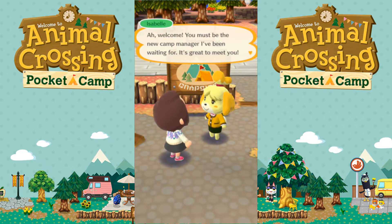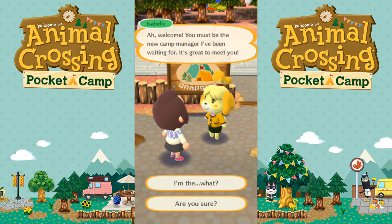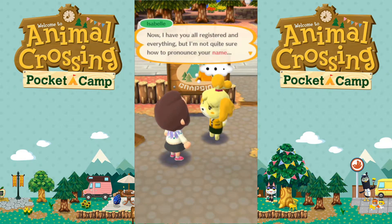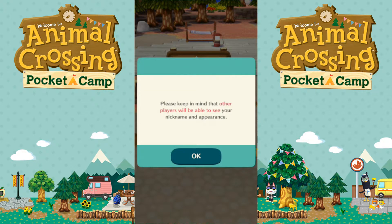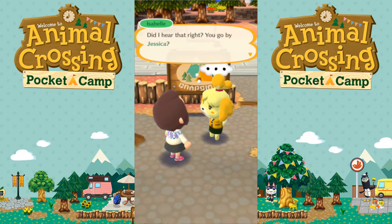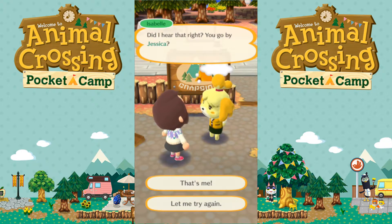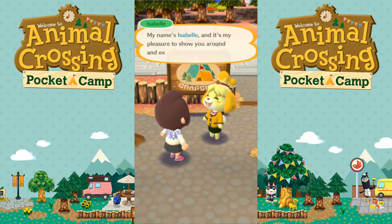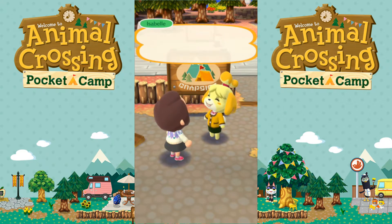I tap on Isabelle. She says: 'Oh welcome, you must be the new camp manager! I've been waiting — it's great to meet you!' I enter my nickname: Jessica. 'Did I hear that right? You go by Jessica? Welcome to your new campsite, Jessica — my name is Isabelle and it's my pleasure to show you around and explain how things work.'